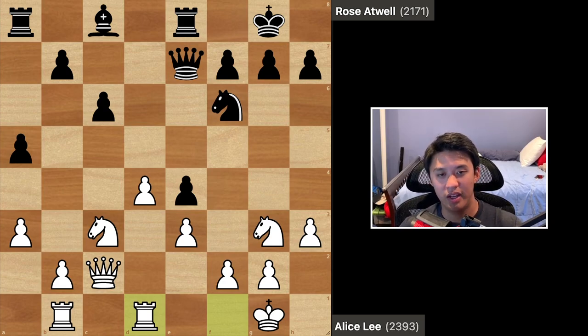At first glance it seems like black has this covered with a bunch of defenders. However, white is preparing to strike in the center with the move d5. After d5 is played and some trades in the center get rid of some crucial defenders of this pawn, the pawn will be quite weak in the future. So in order to disrupt this plan, black played the move h5, intending h4 to dislodge the knight from the g3 square, thereby removing an attacker of the e4 pawn. It could also potentially be used as just a way to gain some space on the king's side.